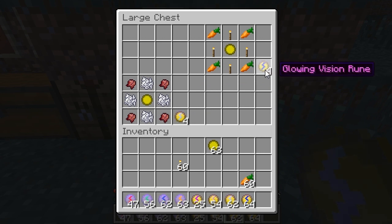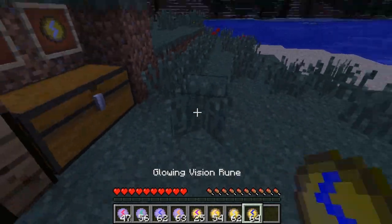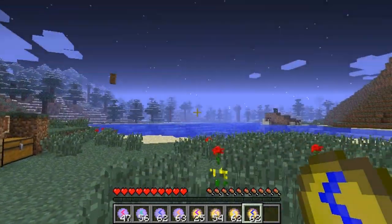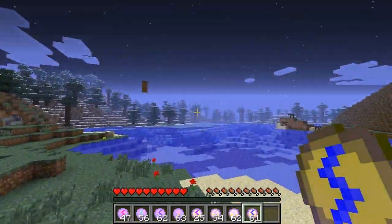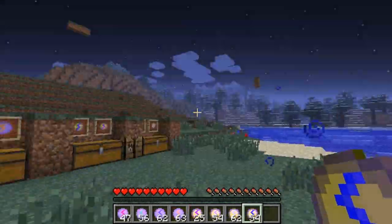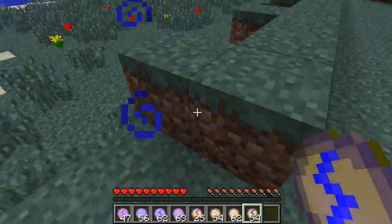The last one we have is the Glowing Vision Rune — basically like night vision. I like the recipe because carrots are supposedly supposed to make your eyesight better. So you need carrots all around the edges and torches on the left, right, top, and bottom, with a Glowing Blank Rune in the middle. It gives you night vision for about 10 seconds, and it's like blinking — it's so cool. So that's basically it for the Runestones mod.